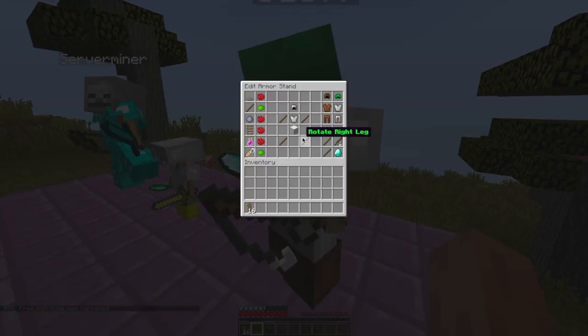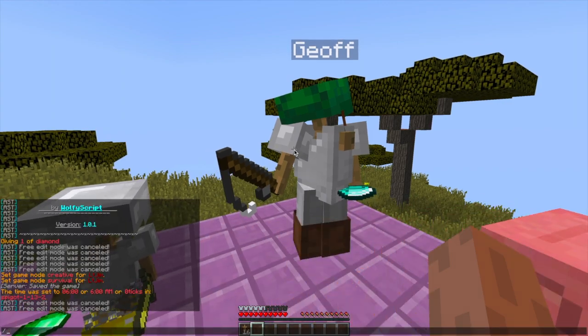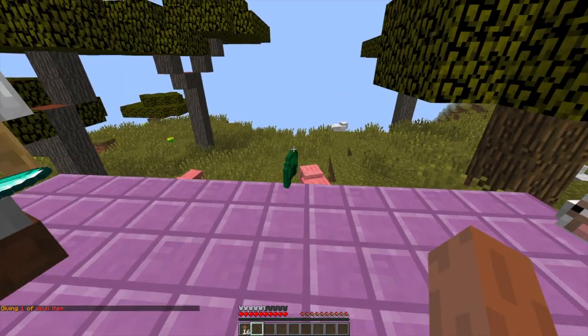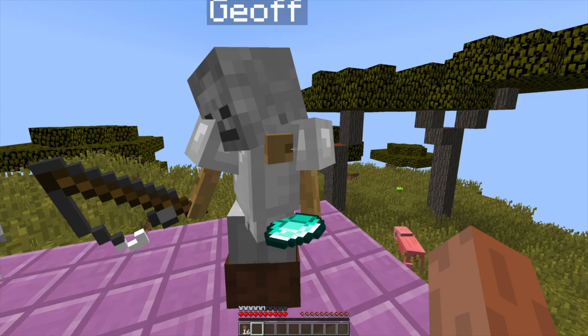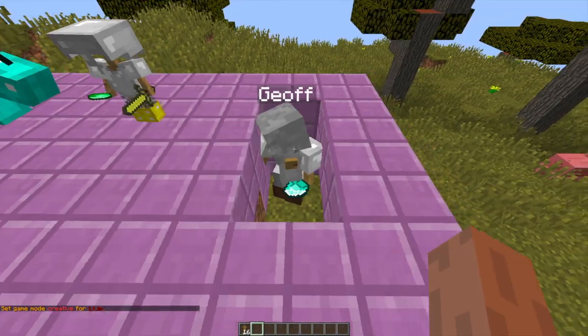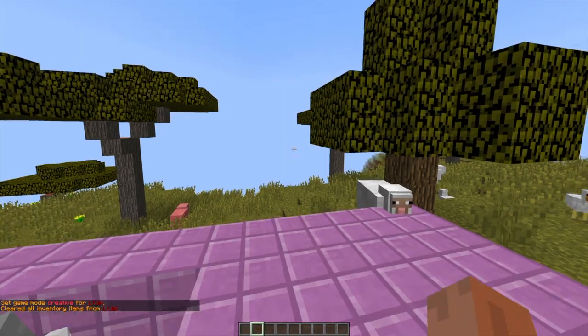And that is pretty much how you do it. You can mess around with these for quite a while until you get it right, and just keep tweaking it until you have your perfect armor stand. That's pretty much the whole plugin — as you can see, it's really awesome. I've had lots of fun playing around with this, trying to get the armor stands correct. If you want to download it, there will be a link in the description. If you need a server to host it on, check out serverminder.com for the best and cheapest hosting around. If you want to check out my other plugins, I've made quite a few playlists, so they'll be in the description as well. Subscribe, like, comment and I'll see you next time.